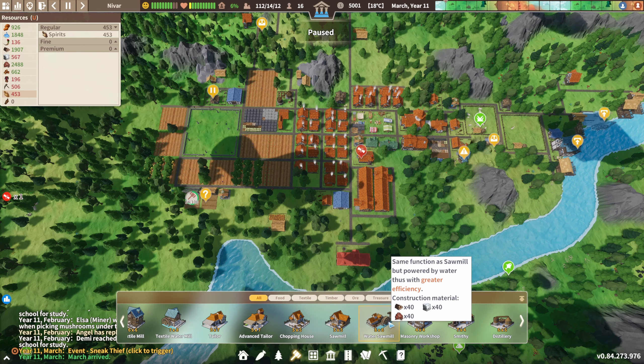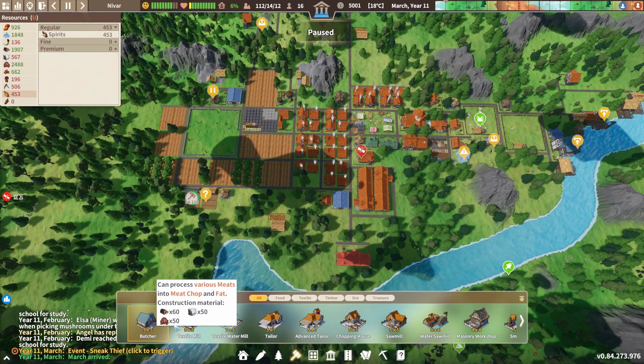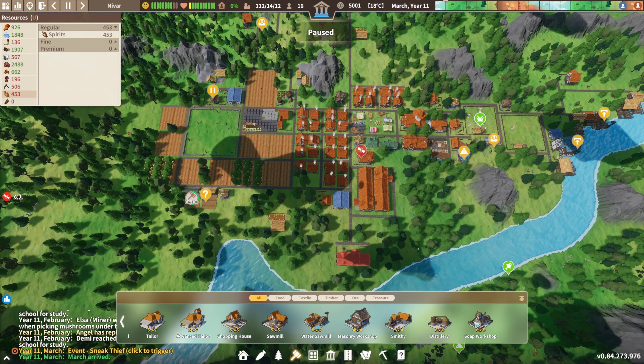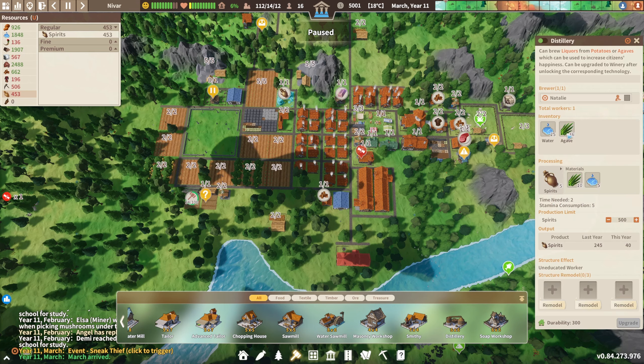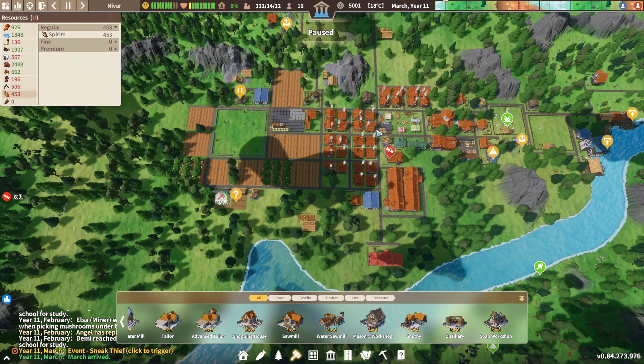For alcohol, do we have a brewery? There's a distillery — there we go. What are we producing? We are producing spirits. Let's increase this to 750 and see what we can get there.